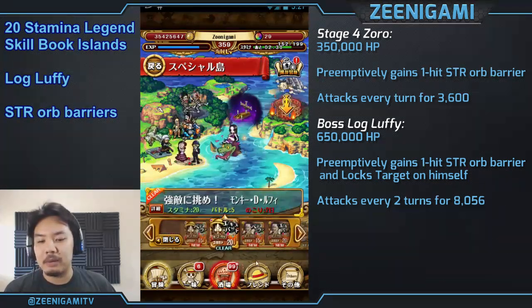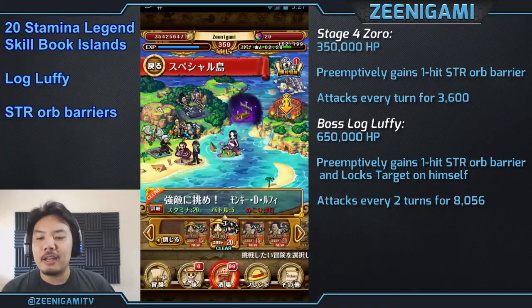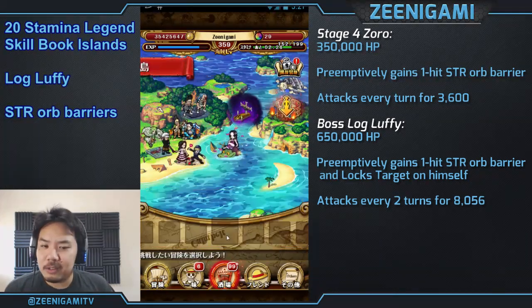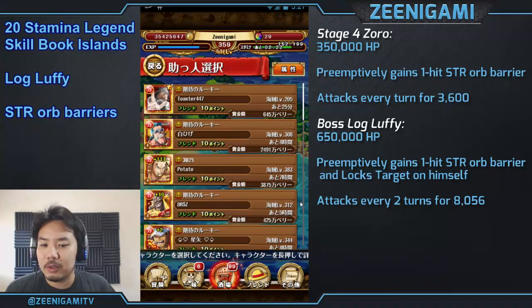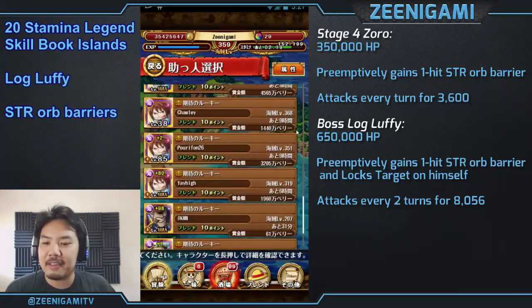Remember that these islands are only going to be around for a few days, and it is during the 1000 Sunny II. There's basically no reason to not use the 1000 Sunny II during these islands, so use it and make your teams very, very fast.